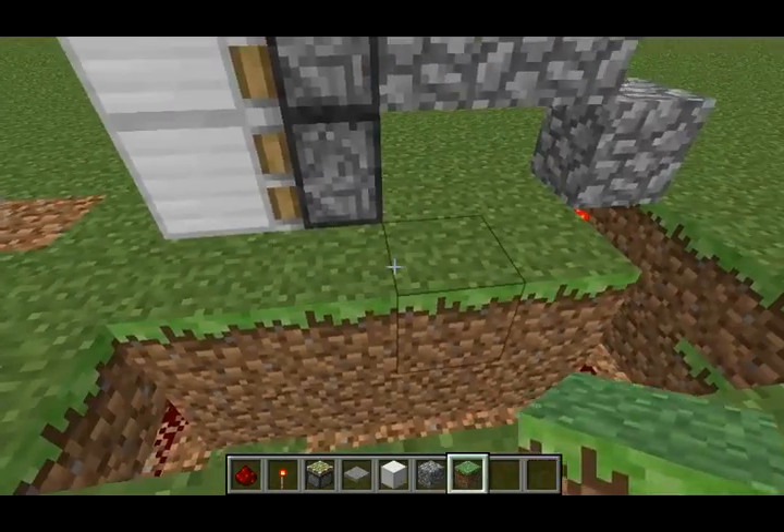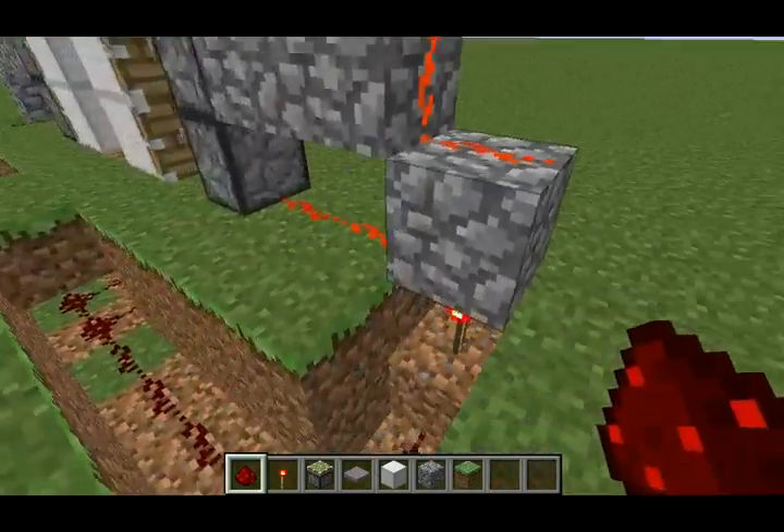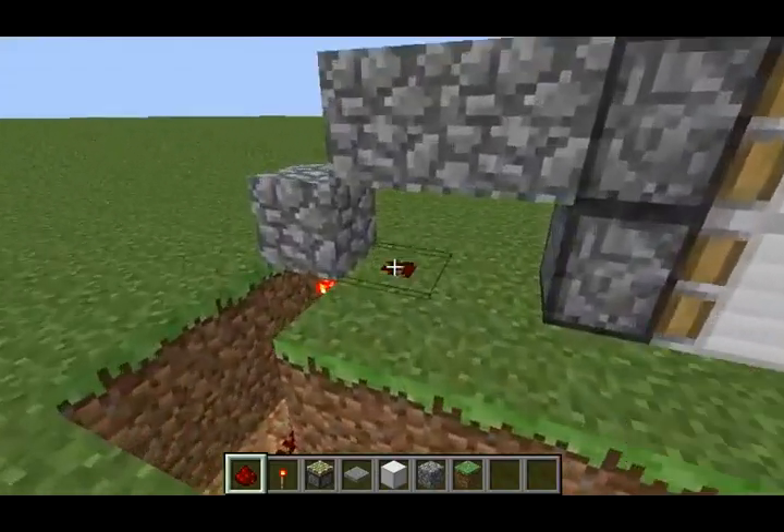Wire your redstone all through here and put it here also. Now you can cover that up, and you're also going to want to put redstone here so that will activate those pistons. It'll activate those — you're going to do that on both sides.